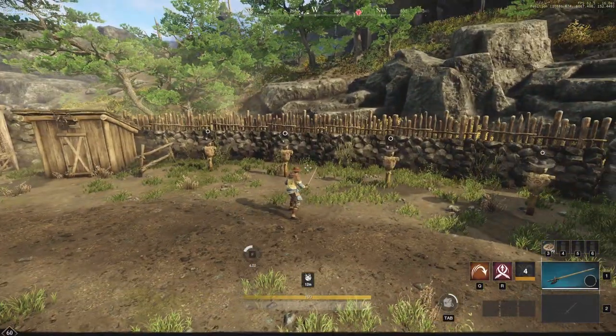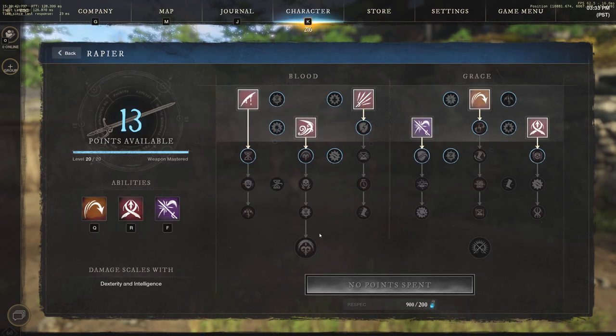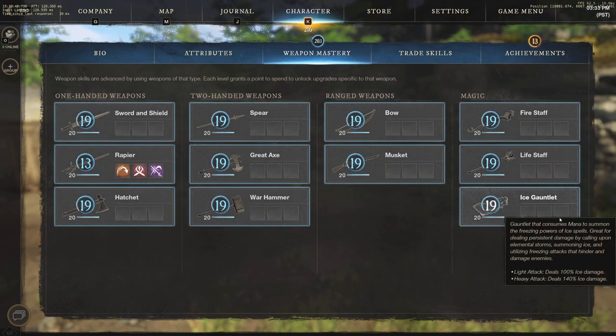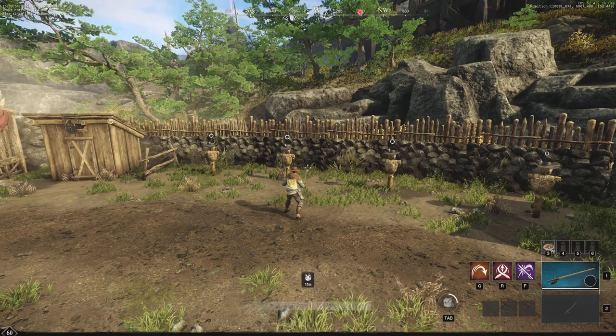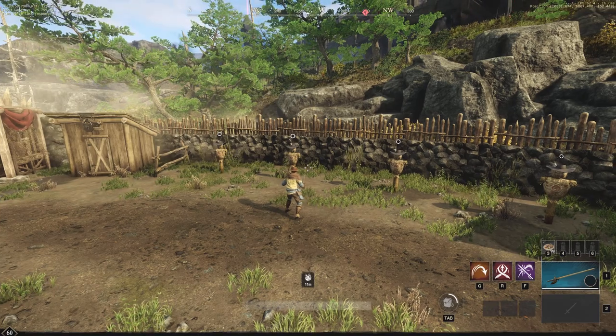That's my thoughts on the rapier — I just wanted to give you guys an idea of all the abilities. We are going to have videos covering sword and shield, hatchet, spear, great axe, war hammer, bow, musket, fire staff, life staff, and ice gauntlet in future videos. If you want to stay up to date with New World and my gameplay, make sure to like the video, subscribe to the channel, and turn notifications on.